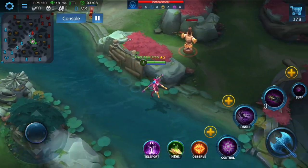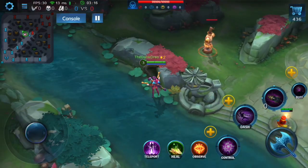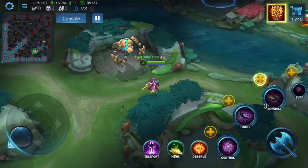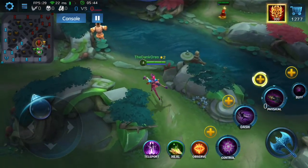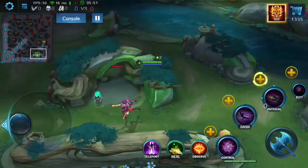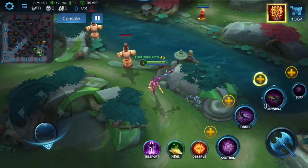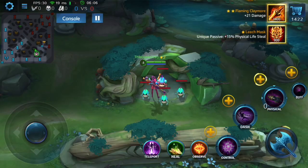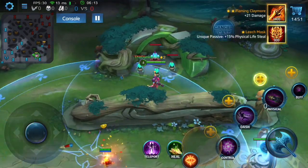Now I'm showing you the precise ward spot for mid lane — you place it right in that little circle and you'll get vision on both the left and right sides. There's a target dummy that wasn't spotted by the ward in that jungle position, so don't ward there or you won't see who goes into the river. I'll show you the proper spot: placing the ward near the river still gives jungle camp vision and a bit of the right side of the tower.